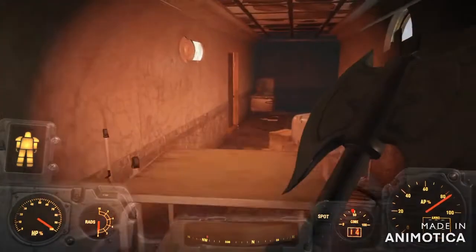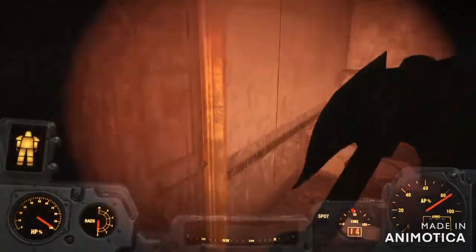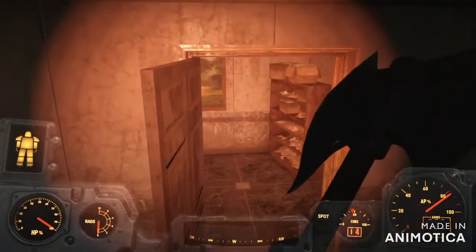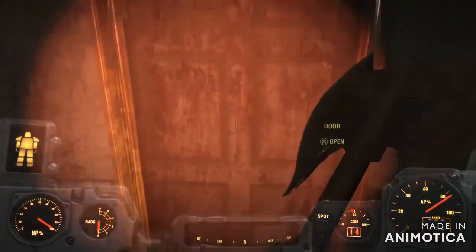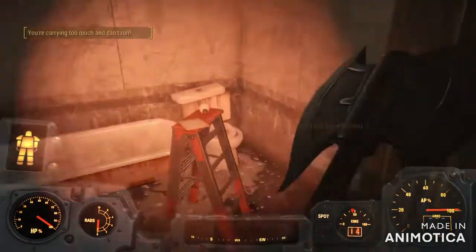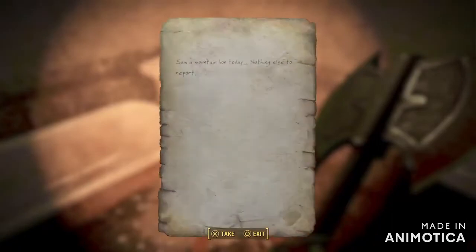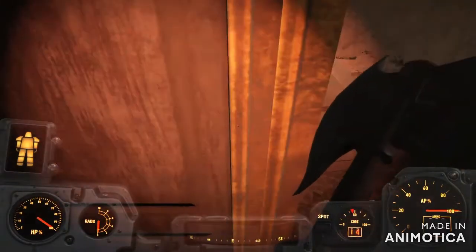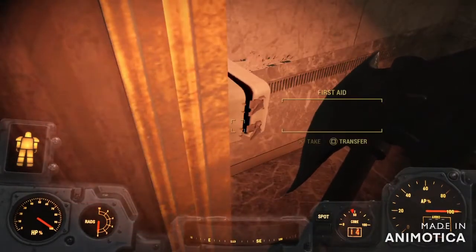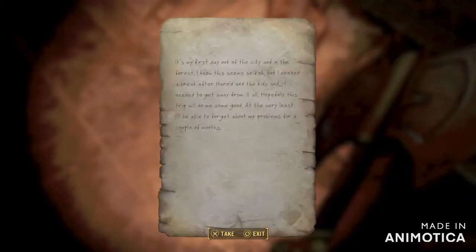I wasn't sure if you're supposed to be able to get up here with my jetpack. You can actually get here without a jetpack by going through one of the other doors and walking around a different direction. There's another note — notes everywhere.